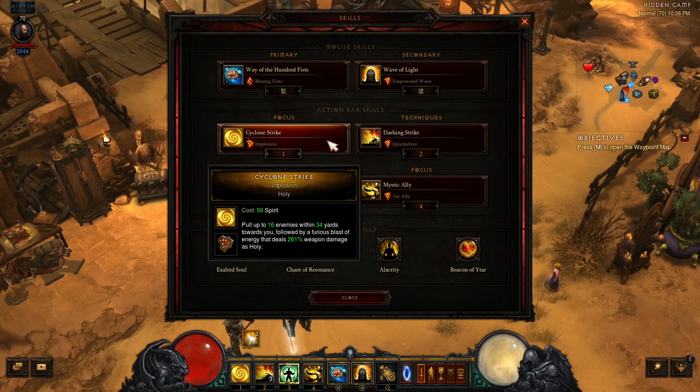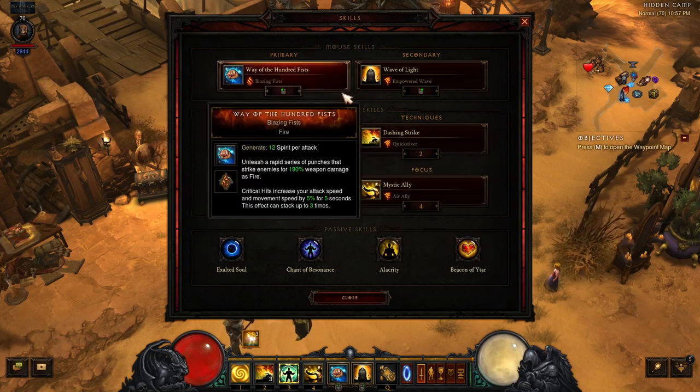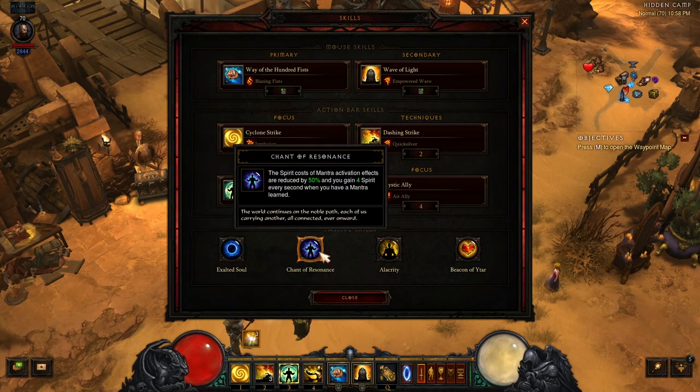We take Cyclone Strike with the Implosion Rune to help group up monsters in the dungeon. Then Dashing Strike with the Quicksilver Rune for increased mobility. Next, we have Way of the Hundred Fists with the Blazing Fist Rune, which is our primary spirit generator attack. And we take Mantra of Salvation with the Agility Rune for increased toughness.